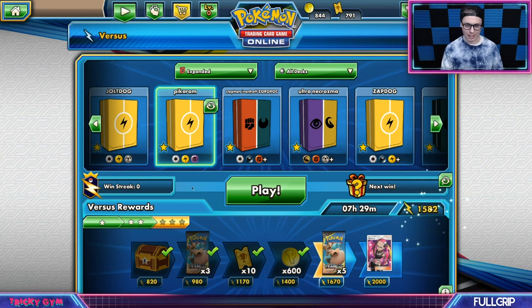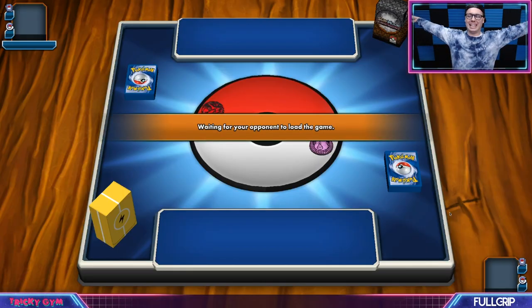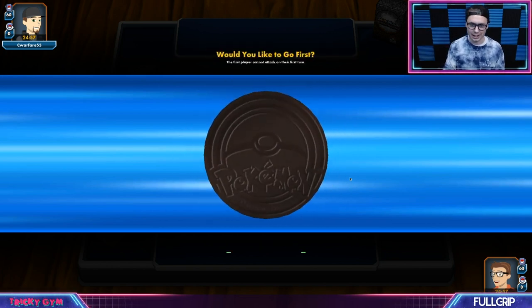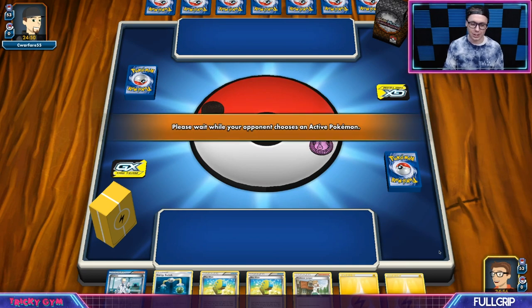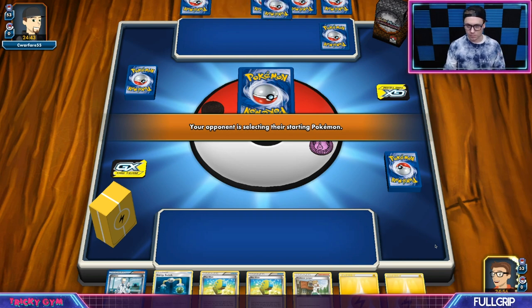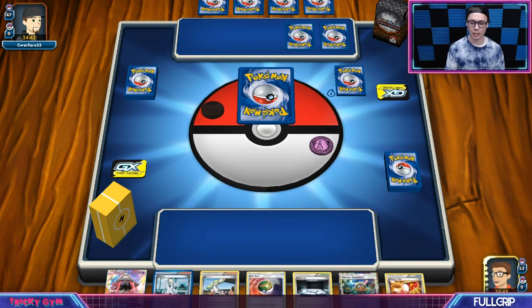Definitely intrigued by the Hitmonchan deck — I will have to look into that further, potentially make a video on it later this week. But let's try to play against something that's not the Hitmonchan deck. I do think we would have been much better off if I'd hit my Silent Lab and gone for the Tag Bolt through that Hoopa that turn. We would have been okay — if we could just skip that Sledgehammer turn, then maybe we live another day. But the way that matchup played out, that was horrendous.